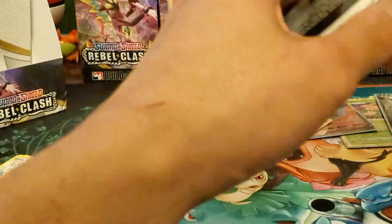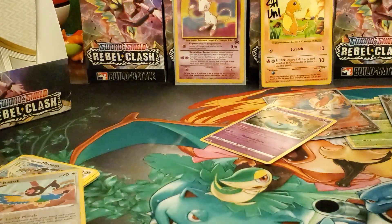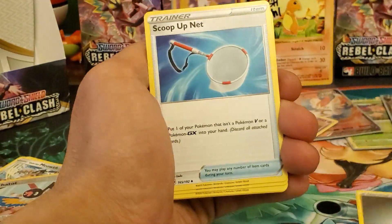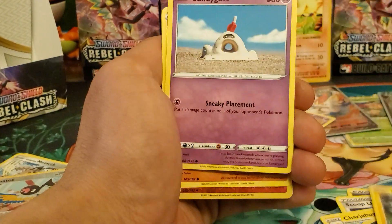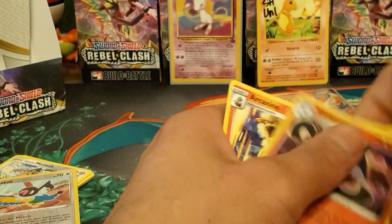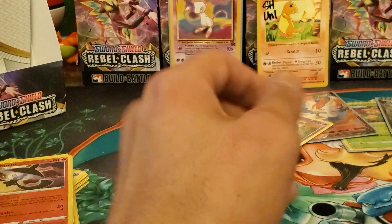Whoa — there's something back here! Metal energy, Scoop Up Net, Chatot, Charjabug, Koffing, Infidem, Shinx, Sandygast, Rolycoly, Lampent — and Arcanine regular rare. Nothing.